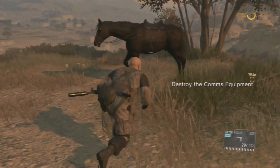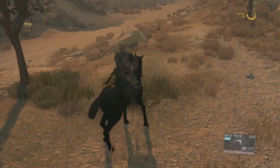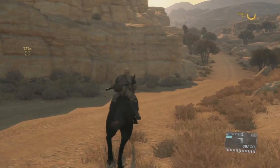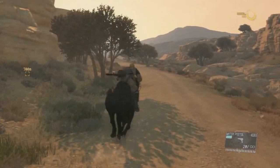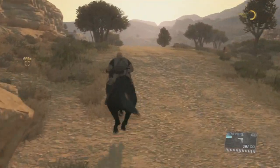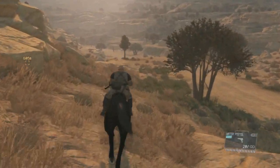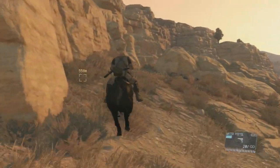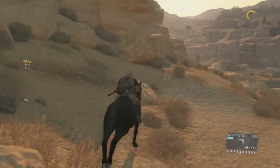We have arrived. Let's go, horse. We're about 750 meters away — not too bad at all. Basically our goal is to destroy those 3 satellites — that's all communication equipment. And we can do that with the water gun. The water gun is useful for something. A lot of the electronic equipment can be disabled with the water gun.